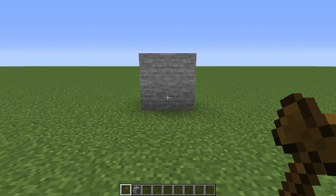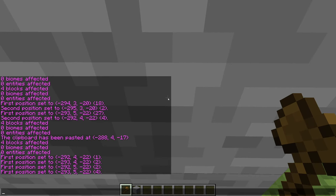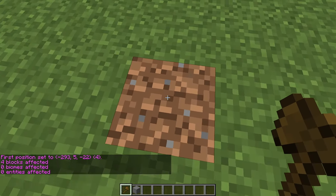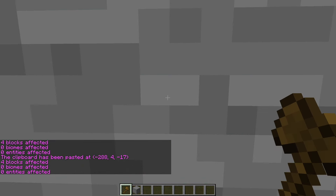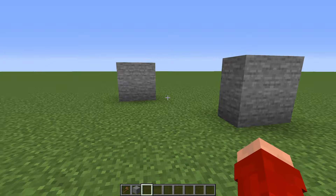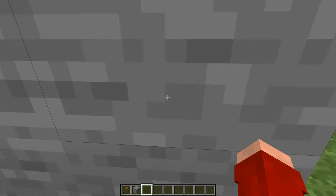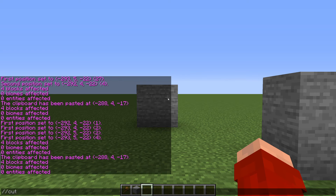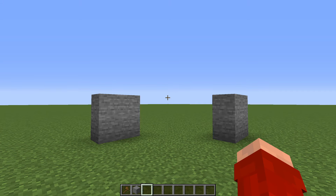Now let's talk about utilizing the clipboard. Select a structure and use //copy, then move to a different location and type //paste — it pastes relative to your position when you copied it. You can also use //cut to copy the selection to the clipboard while also removing it from the world.